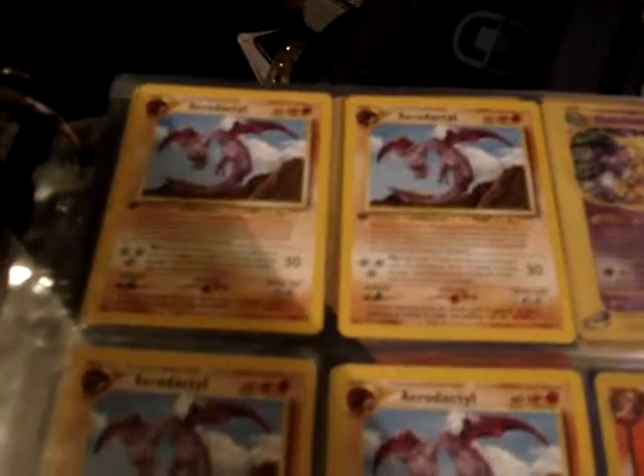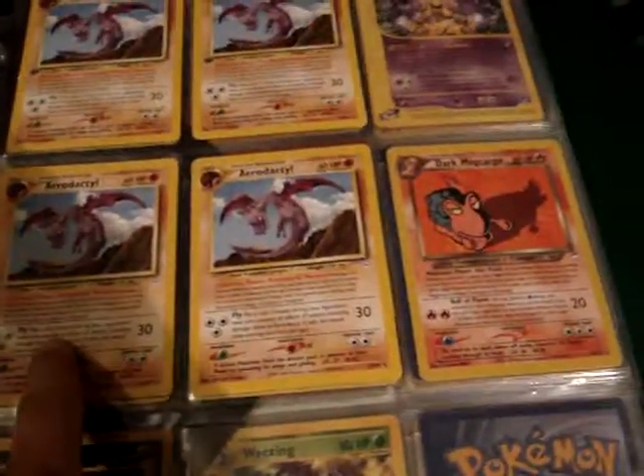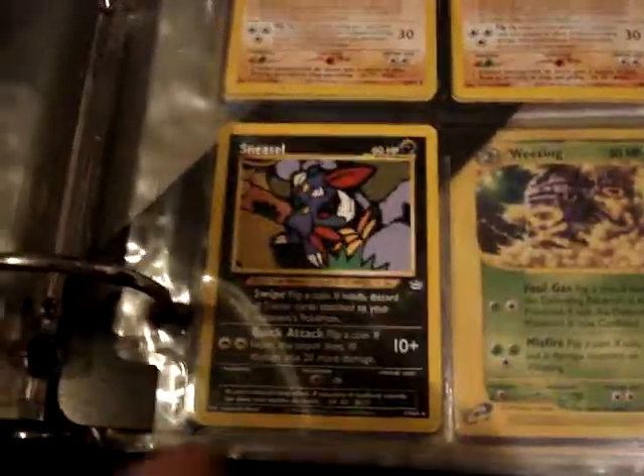From Neo Revelation, we have two non-holo first edition Aerodactyls, and then these two are unlimited non-holo Aerodactyls. And then this one is first edition, which is a little hard to tell, but there is a stamp there.